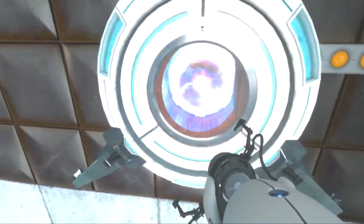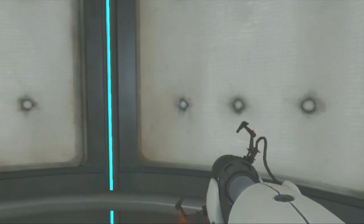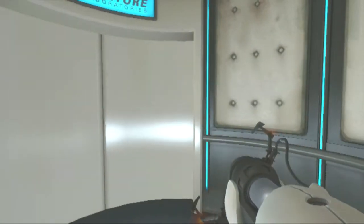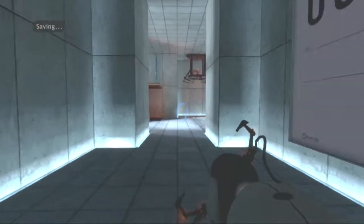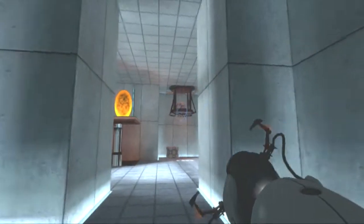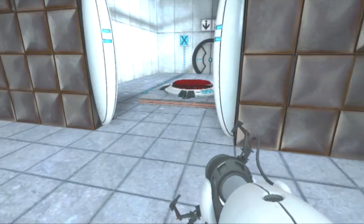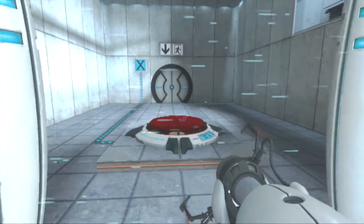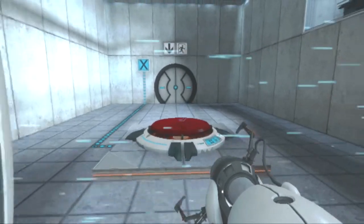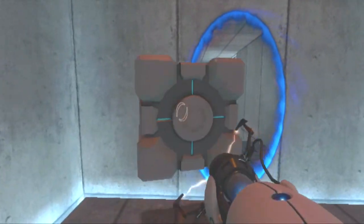That looks pretty dangerous. 'Please note that any appearance of danger is merely a device to enhance your testing experience.' Yeah, all right, I believe you for now. Here we go — test chamber nine, halfway through nearly. We can't take the companion cube through this force field. What we could do is pick it up and take it up here and make a portal in the wall over there.